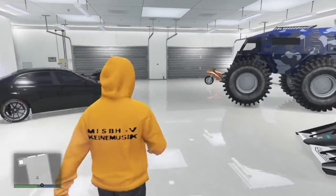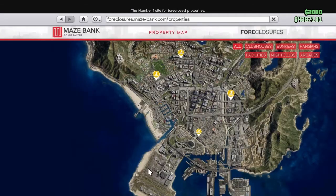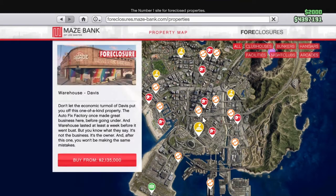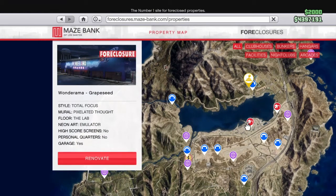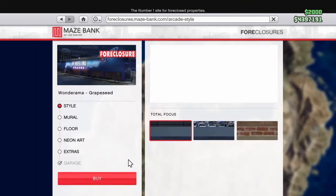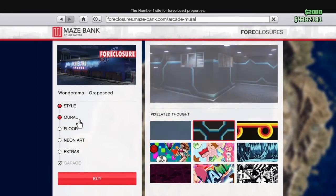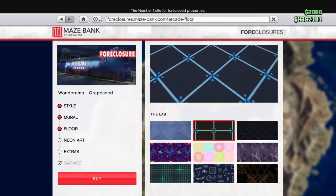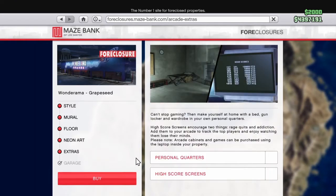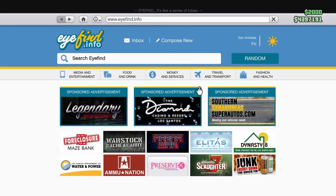The second thing you would like to buy is on Maze Bank Foreclosures and these have a lot of things that you can buy. That's going to be an arcade — now you can choose any arcade. I chose Wonder Armor as it's about 1.4 million, and you also get more if you do the heist, so that's why I actually chose it. You can choose your own floor, your own neon art, your extras, personal quarters, high score screens — you can have all that stuff. That would be the second thing you could buy in GTA V.